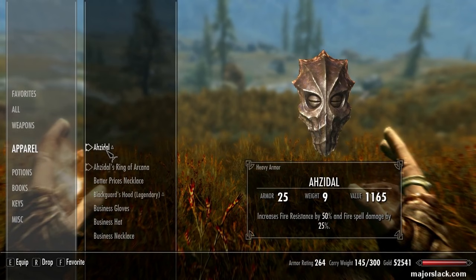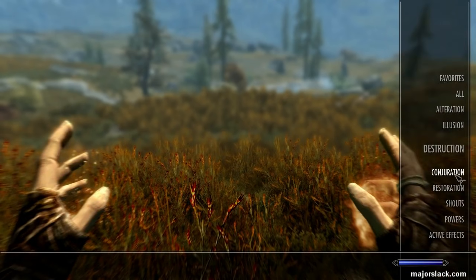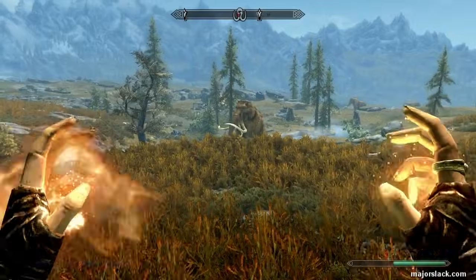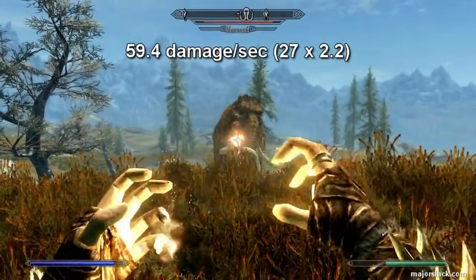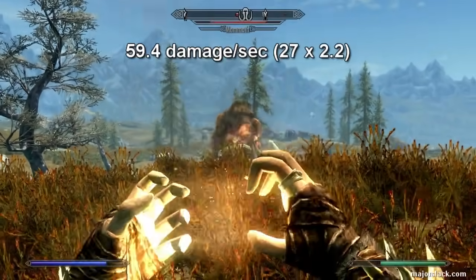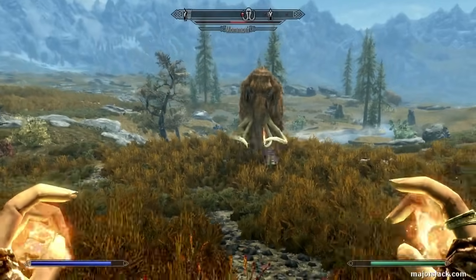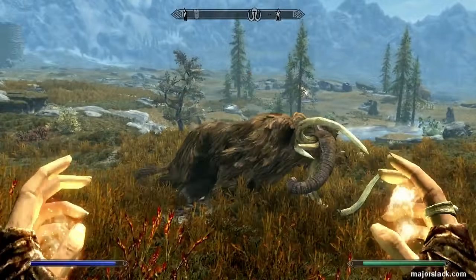By putting on Ahzidal's Mask of Destruction — okay, this increases the base damage by 25%. All we're going to get is about plus 2. Let's check it out — put that on. Yeah, now we're up to 27 damage per second. Seven shots — smell test. He's not going to make it. There we go, down he goes.